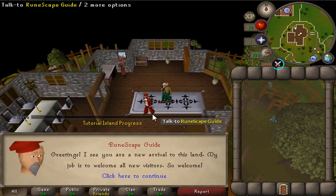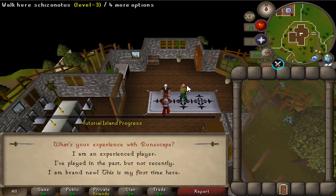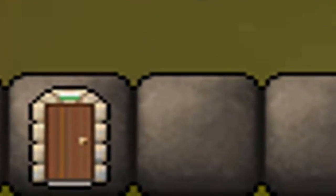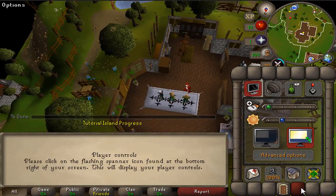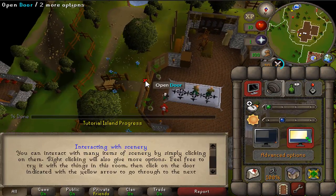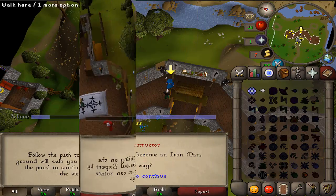In this game you can be anything. After making the account you need to complete the tutorial island which is pretty simple. Just follow the arrows that indicate where you need to go and the images that tell you what to click next. And if you don't care about what they tell you, you can just hold down your space bar to skip the conversations as fast as possible.